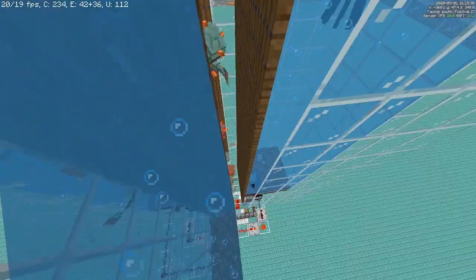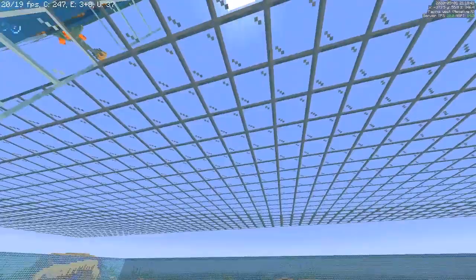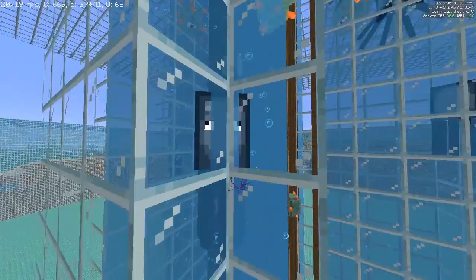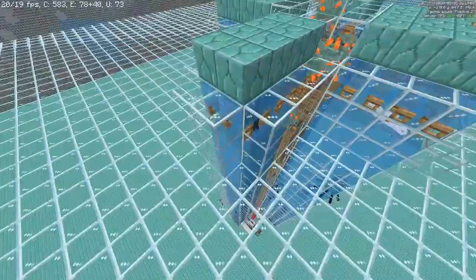How does it work in detail? If you ask me for two things that contribute to the speed of the farm, except the main bubble column concept, I would say it would be this glass roof and this squid that spawned in the farm. Normally, having unnecessary mobs in your spawning areas is a drawback because they prevent other mobs spawning inside them — in this case Guardians. But actually it doesn't slow down the farm; in fact it actually speeds it up by 3,000–5,000 Guardians an hour, which is a lot.